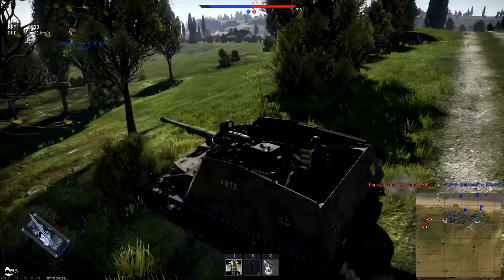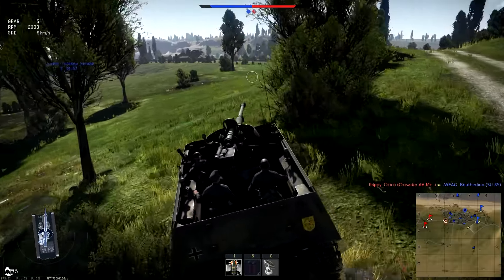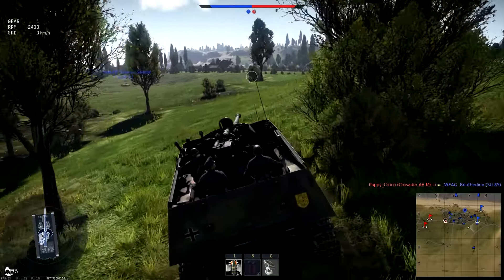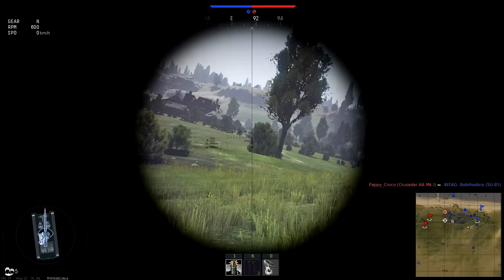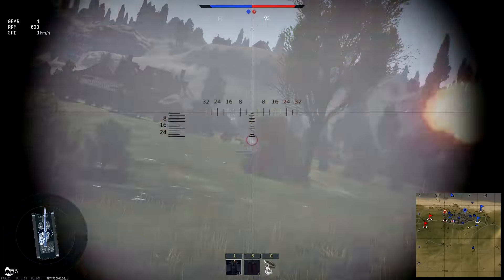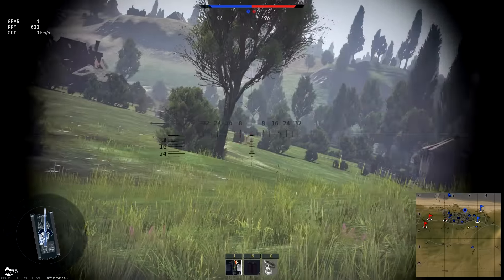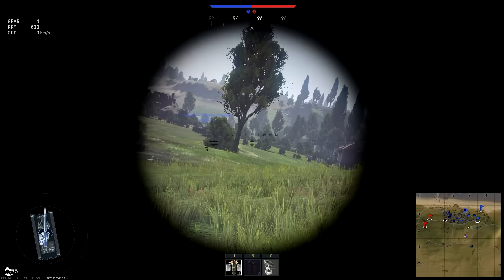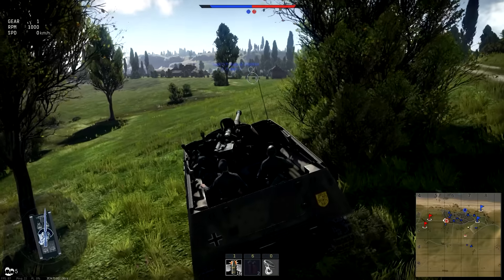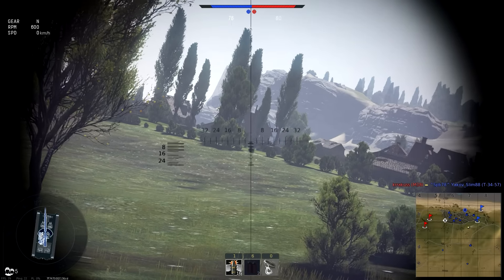There's a guy behind us somewhere. I just saw him shoot, and we're going to have a little look so we can find him. Is that him or is that a wreck? That's a wreck. Dammit. When you shoot from this position, people can see you from miles away and they're looking for you. I've lost him completely now — oh, he's over there! There he is. We can see him shooting straight away.